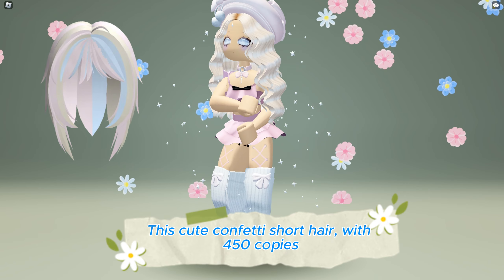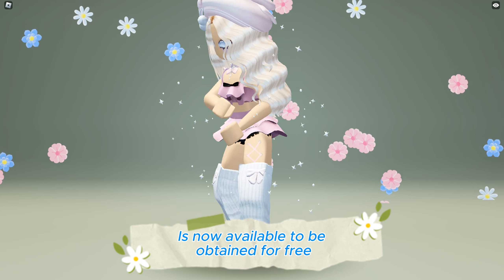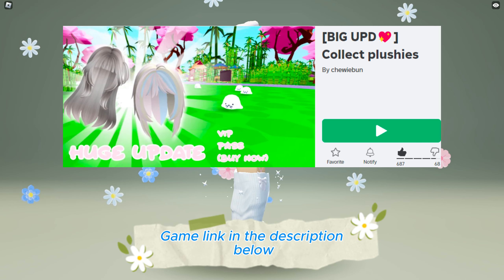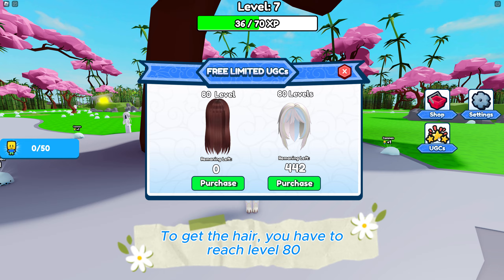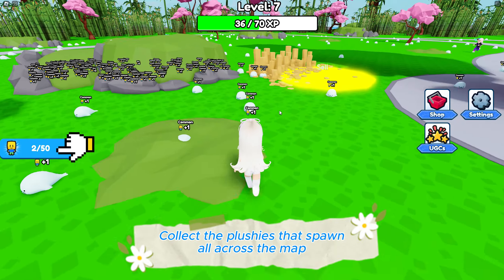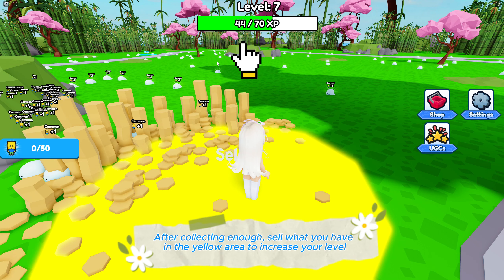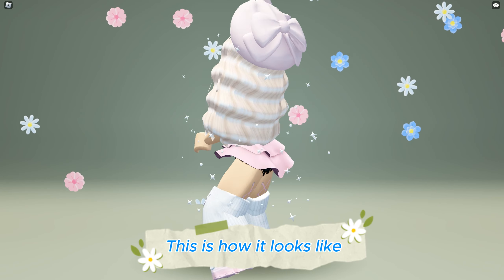This cute confetti short hair with 450 copies is now available to be obtained for free at the Collect Plushies game — game link in the description below. To get the hair, you have to reach level 80. Collect the plushies that spawn all across the map, then after collecting enough, sell what you have in the yellow area to increase your level. This is how it looks like.